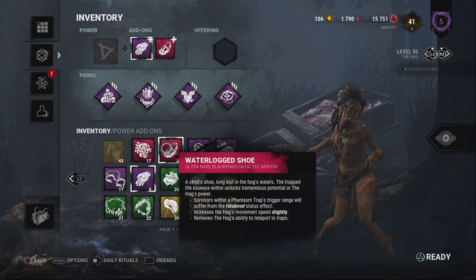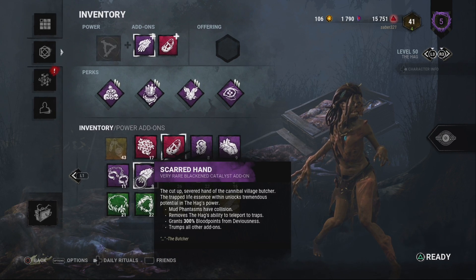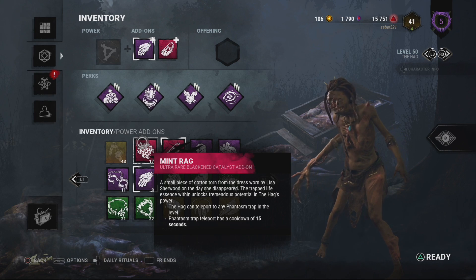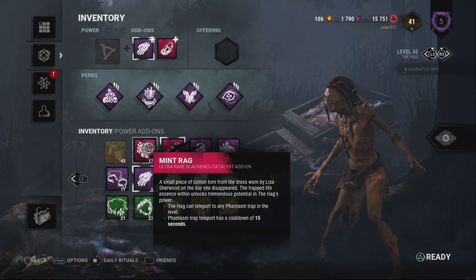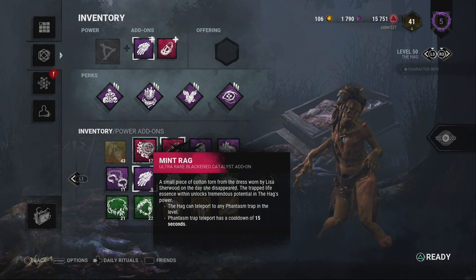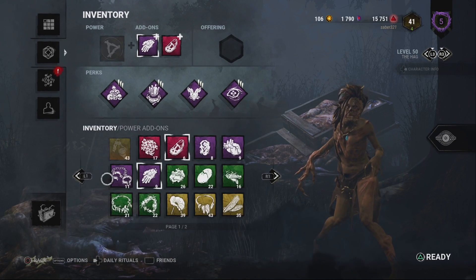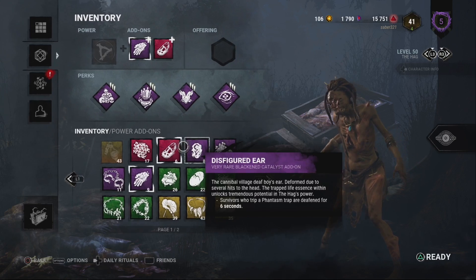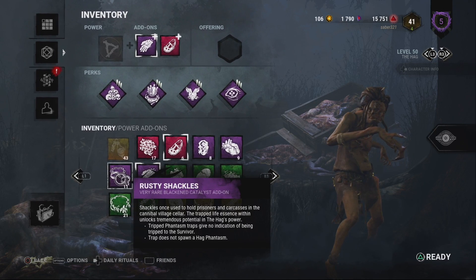A lot of people don't like Scarred Hand with the Waterlogged Shoe, but I think it's actually good — Body Blocking Hag is so good and has won me quite a few games. Mint Rag Hag I'm still iffy on, because that just makes her have omnipresence. I feel like I could teleport to a trap all the way on one side of the map and then do it again almost immediately. Mint Rag with Shackles — they don't even know you're coming! Rusty Shackles is her best add-on.